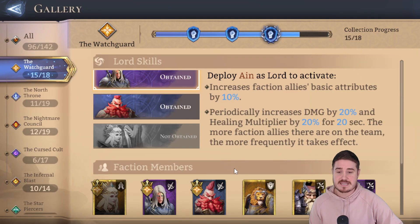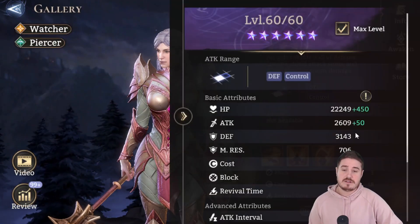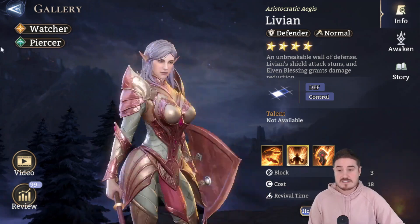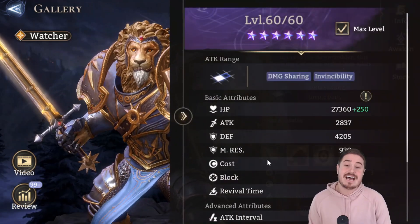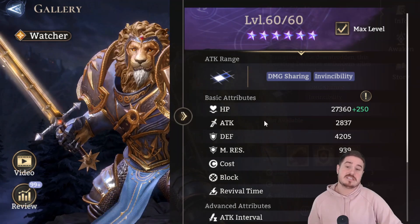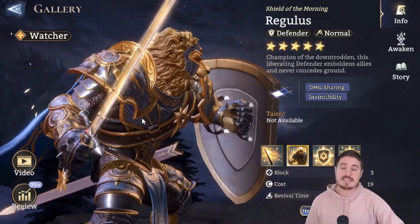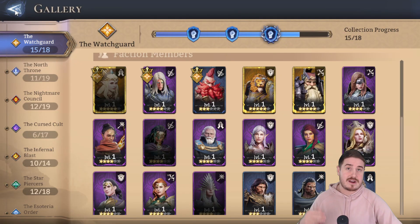I want to quickly talk about stat comparisons. Livian is the closest epic comparison I could find. Her HP is just over 22,000 versus Olag's just over 21K; however, her defense is just over 3,100 versus Olag who was just over 3,200. They both have really nice base stats. For a legendary comparison, Regulus has some of the best defender base stats in the game: 27K HP and 4,200 defense. Olag's kit probably makes him more viable than Regulus, but always remember epic champions will have lower base stats than their legendary counterparts — that's a big thing in this game.